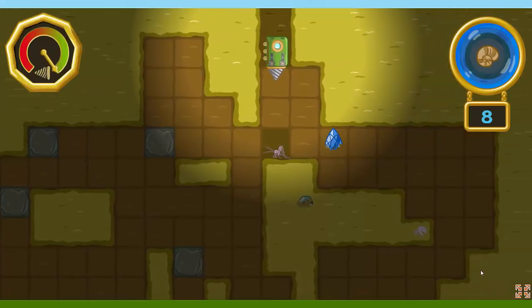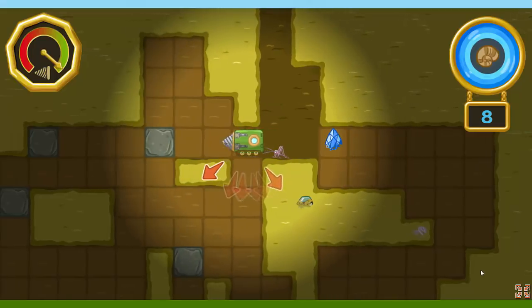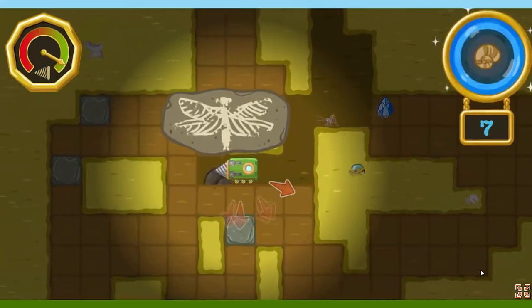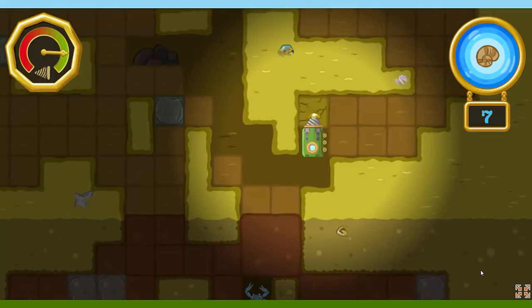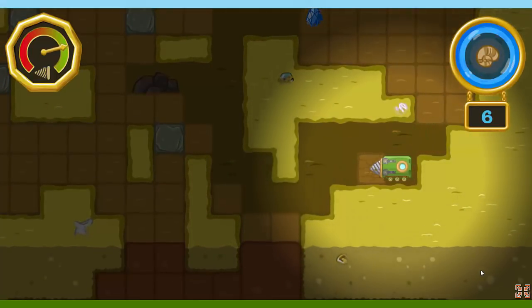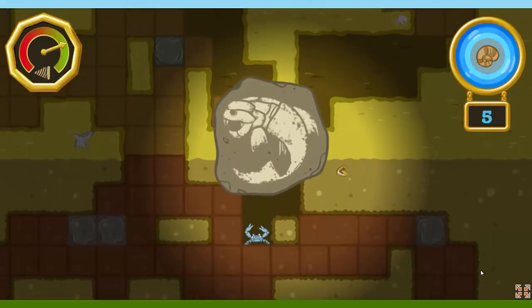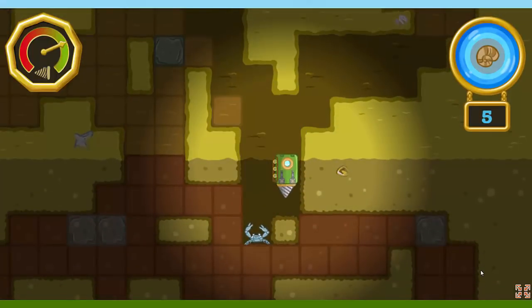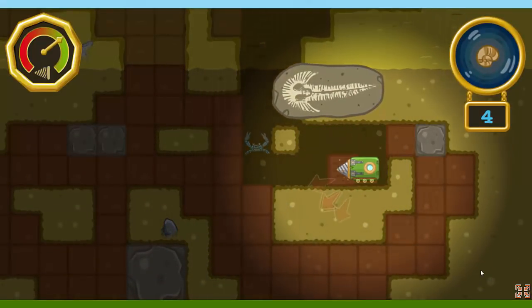Here we are! There are eight fossils in this area! Let's find them all! Keep an eye on the drill! If it wears out, we'll have to return to the surface for repairs! When the fossil-o-meter is lit up, it means there's a fossil around here somewhere! Yay! You found a fossil! Now let's find the rest of them! That is a big fish! It might even be longer than the drill train! That fish has bones that make it look like it's wearing armor!